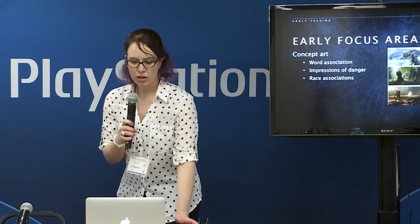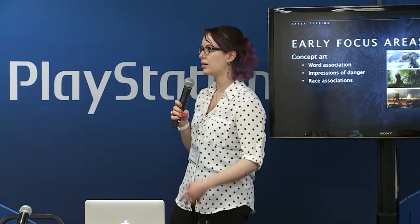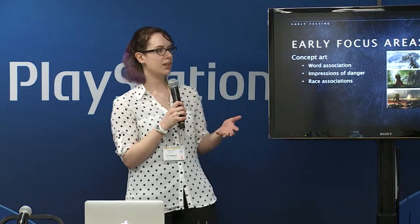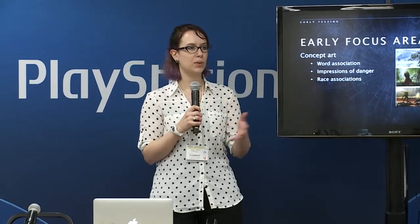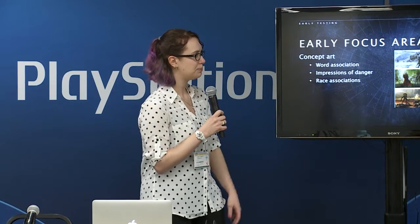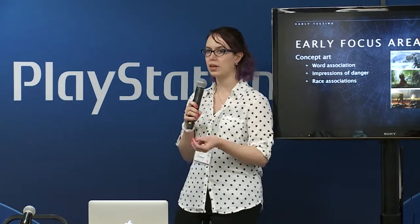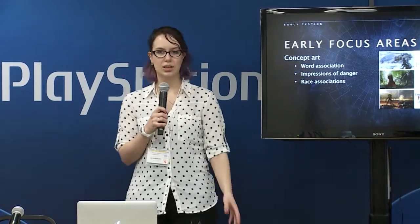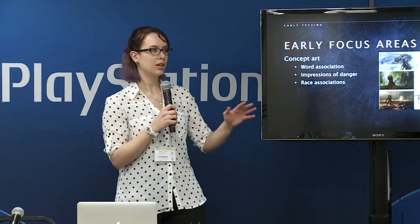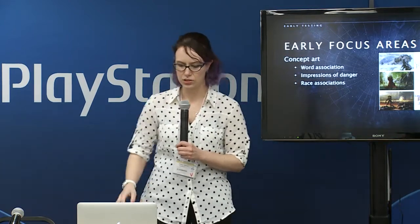One of the early focus areas we used to test combatants was concept art. We used word associations — players would get a survey with a list and look at an image, then pick three words. This let us get an idea of what people were perceiving combatants as and see if it fit what the character and combatant designers wanted. We also looked at impressions of danger to see if types were coming across at the right level just based on art without behaviors, and made sure each combatant fit within their race so a Hive wouldn't be mistaken for a Vex.